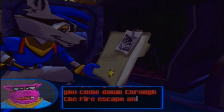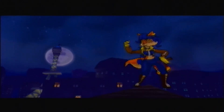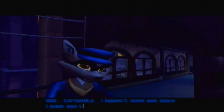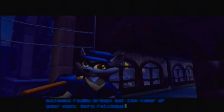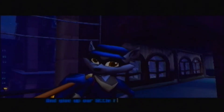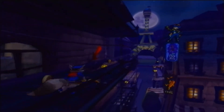Nice job! You got it! If you come down through the fire escape and head through the parking lot, we'll be waiting in the getaway van. Now we get to meet Miss Carmelita Fox. 'You foolish raccoon. I've caught you red-handed.' 'Carmelita, I haven't seen you since I gave you the slip in Bombay. Which reminds me, you need to return the Firestone of India to its rightful owners.' 'This pistol packs a paralyzing punch. You ought to try it.' 'Love to stick around and chat, but I just dropped by to pick up this case file. I think you've had it long enough.'